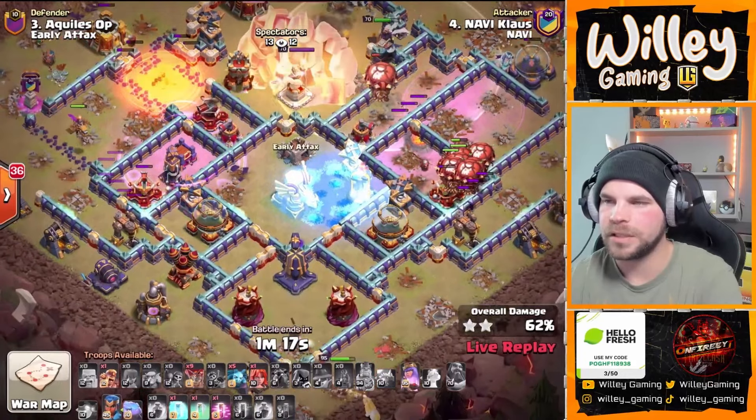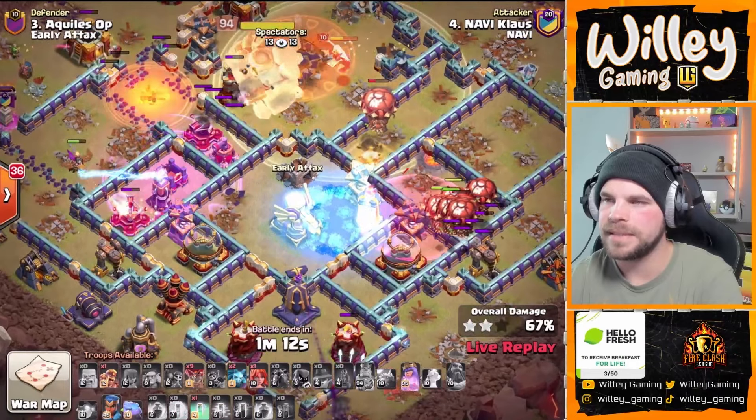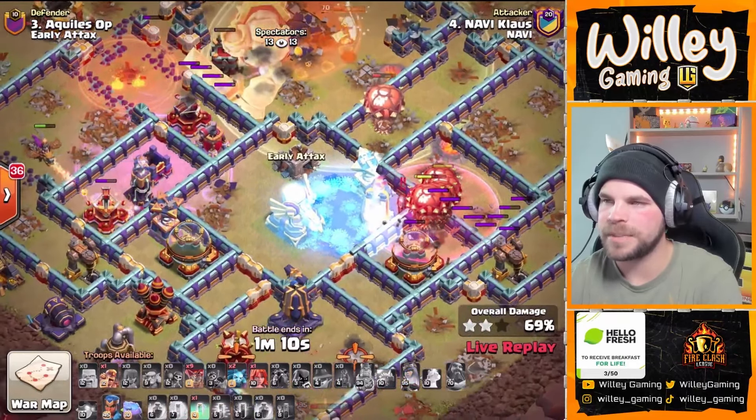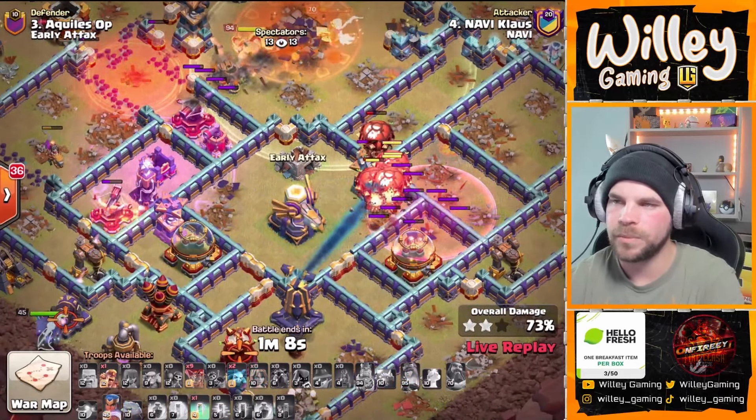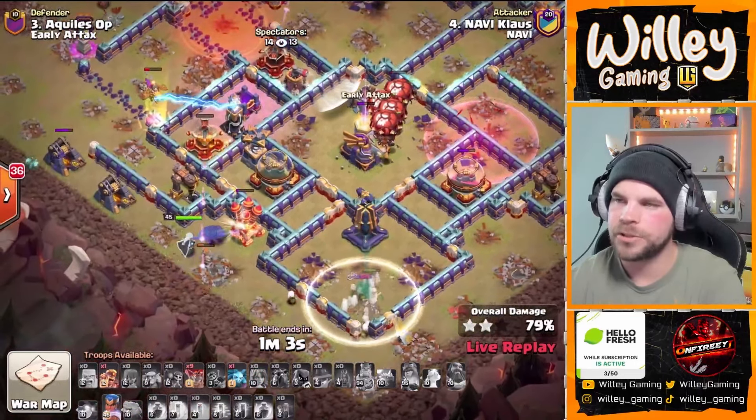He does have one Haste left. He's got the Queen at the bottom side, which has to deal with that Monolith. Freeze on the Multi Inferno, there's the Haste — push them into the Multi, get it taken down. Then they can work on this Eagle Artillery. There's the Multi Eagle going down shortly.